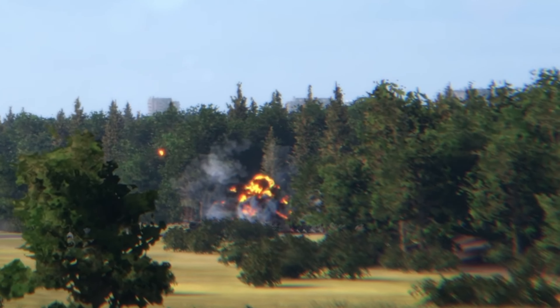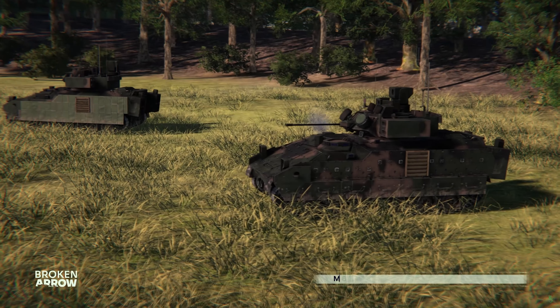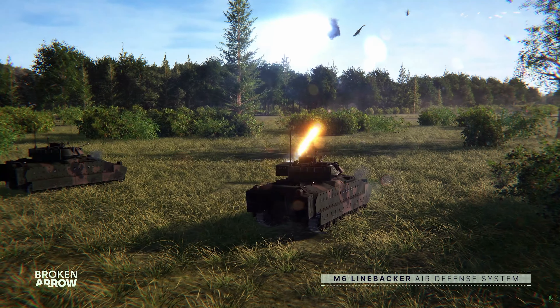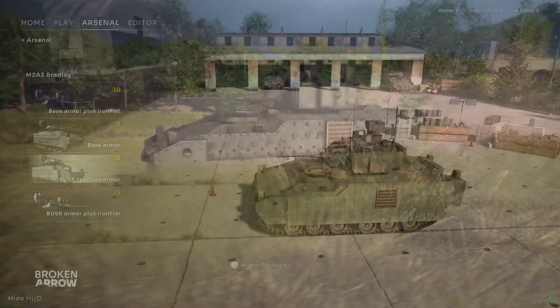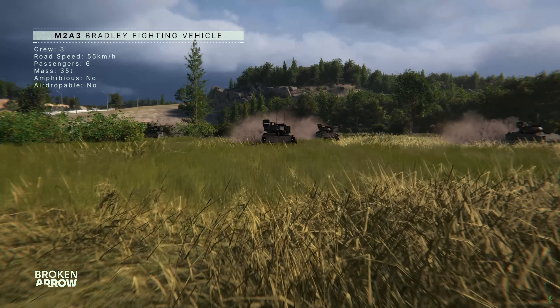If you look closely, you can actually see the turret from one of the BTR-80/82As fly off as a Javelin impacts it, and I've been wondering what causes turrets to fly off. In earlier gameplay we actually saw an Apache pop the turrets off some T-72 tanks, so maybe it has to do with a maximum amount of damage being delivered to the vehicle.